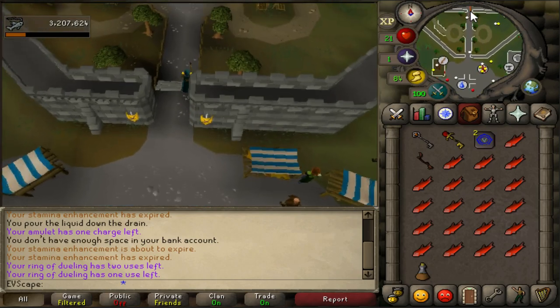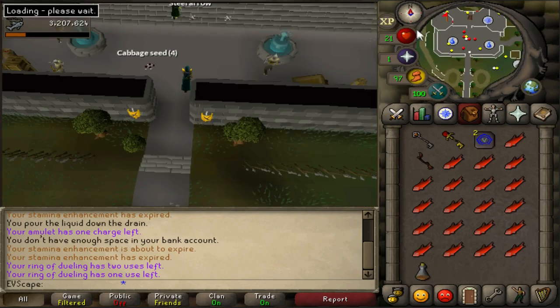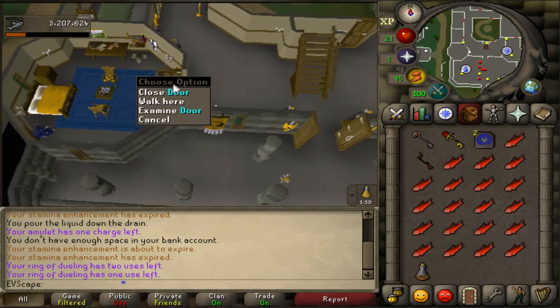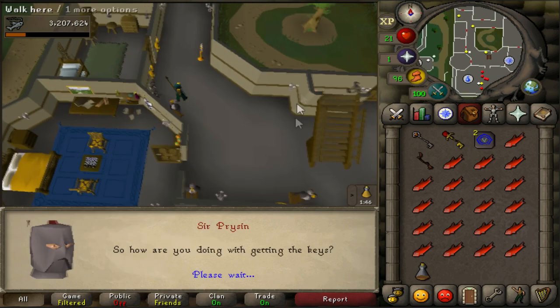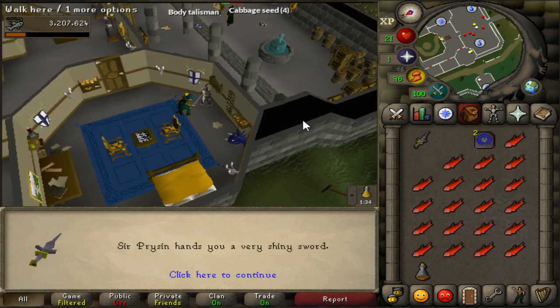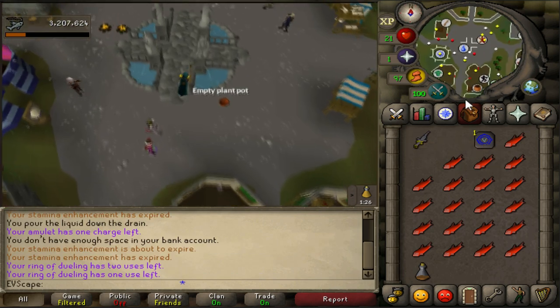From Castle Wars, get all your food out then instantly teleport to Varrock and run back up to speak to Sir Prysin — no dialogue boxes here, just spam space and he'll give you your Silverlight. You can either run or teleport back to Varrock; the teleport is a little faster, so I chose to teleport.